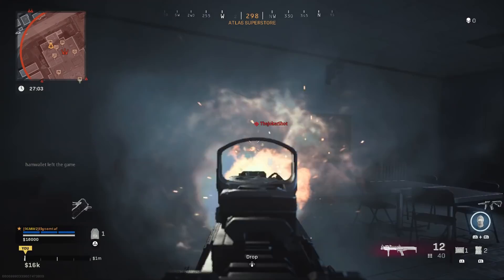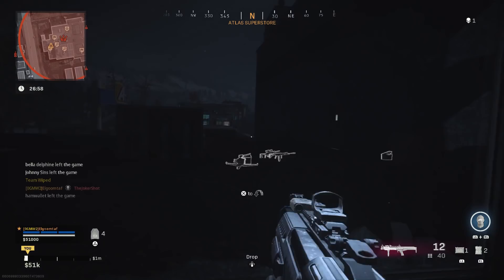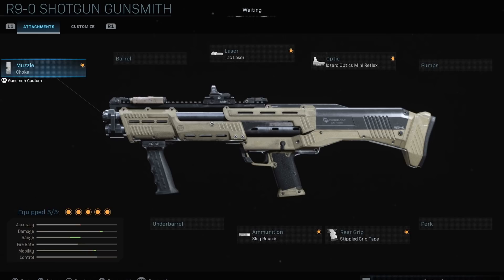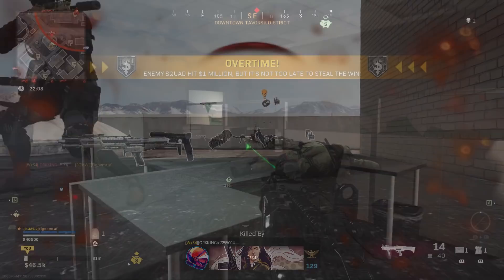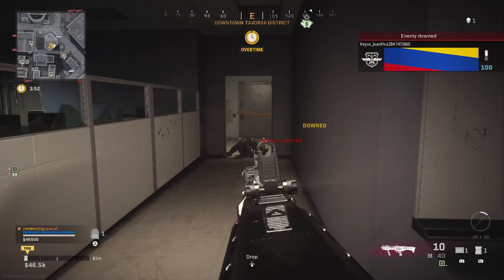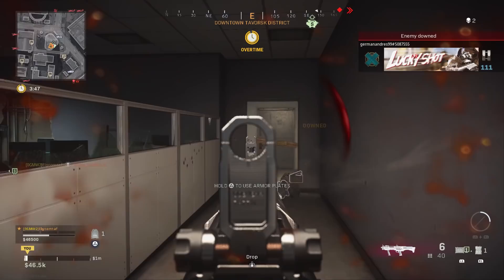One other issue is that the R90's iron sights are kind of bad and obtrusive, so you may need to run a reflex sight just to see better — and with that recoil, the sights can really mess up your shots. For my recommended class setup for slugs on this gun: use the choke, the Tack Laser, the Stippled Grip Tape, slugs, and an optic of your choice. You can use the 5mw laser instead of the Tack Laser if you want, but your aim-down-sights time will be a bit slower. The Stippled Grip Tape gives a small sprint-out boost as well as a small ADS boost. Attachments don't help that much on this gun overall, so this is just a general skeleton class setup for you to build from.